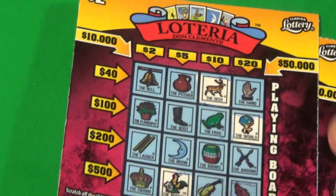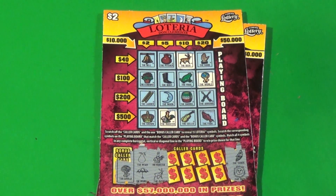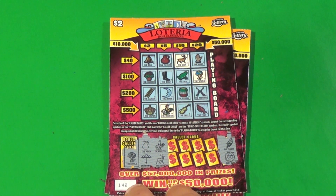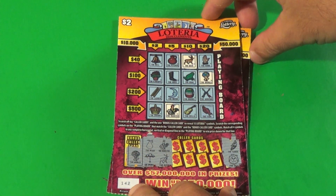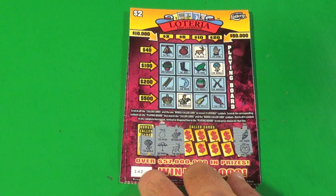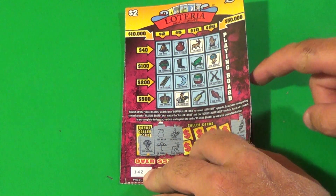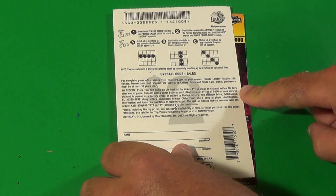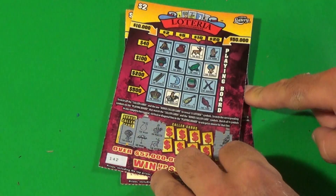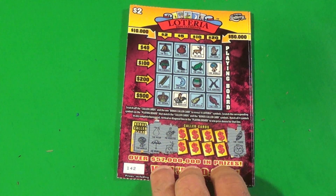On to 2 of the $2 Loteria. I'll be doing more of these on the Friday Face-Off — we'll be doing battle with the old and the new Loterias. We got the new ones right here. This one has a top prize of $50,000 on it, and the overall odds are 1 in 4.63. What we want to do here is to line the symbols up.